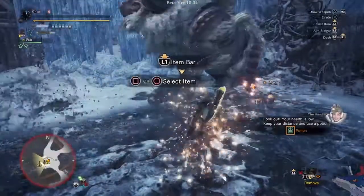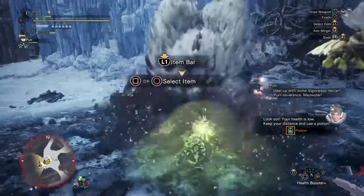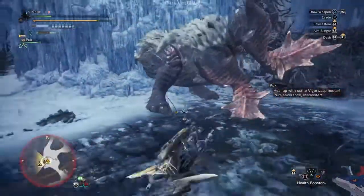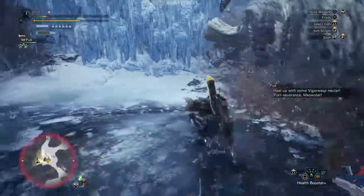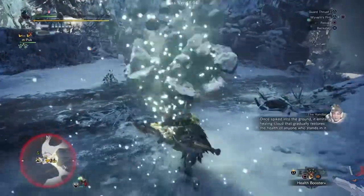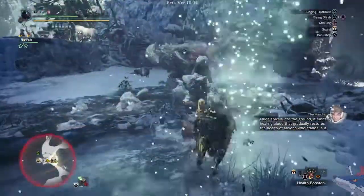Look out! Your health is low — keep your distance and use a potion. The health booster lets you place a smoke device that gradually restores your health when you stand in its smoke.